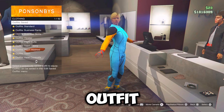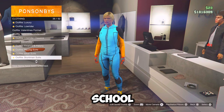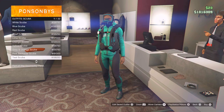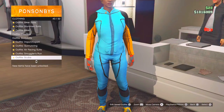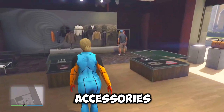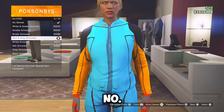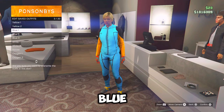So for the first blue outfit, you want to go over to the front counter, go down to scuba outfits and you want to equip the sky blue scuba, which should be number 16. And to equip it, just go over to the accessories, go down to gloves and equip the red and grey armored, which should be number three or five. Now you want to save this outfit as blue one.